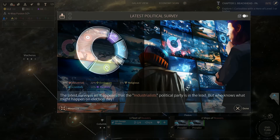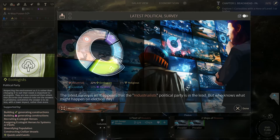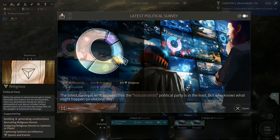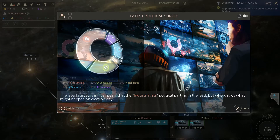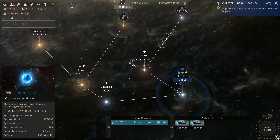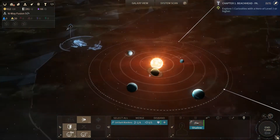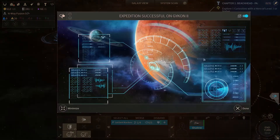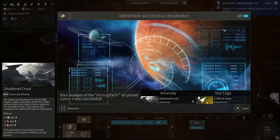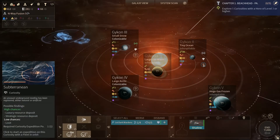Latest political survey — we got so many new political parties. The industrialists leading the way with 44%. Ecologists next with 22%. Religious is just there with a sliver of 6%. Then we have the scientists at 70%, pacifists at 11%. Much more diverse political system than we had just a couple of turns ago. There's an atmospheric curiosity right there — we shall launch the probe. Anatomy anomaly: Shattered Crust again. And star logs — plus 5 experience on the ship.